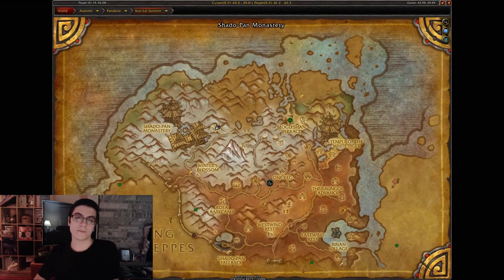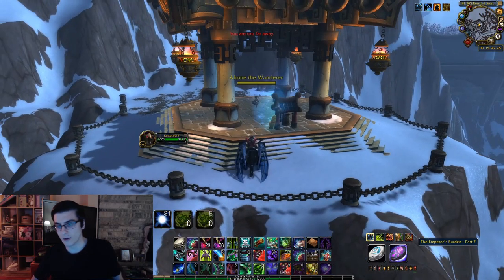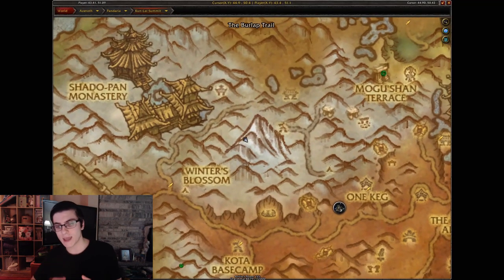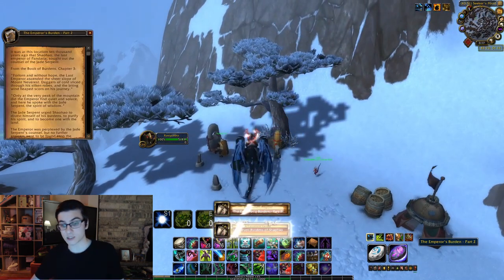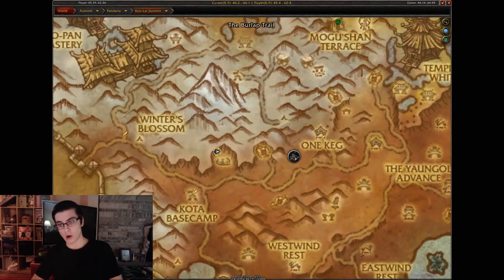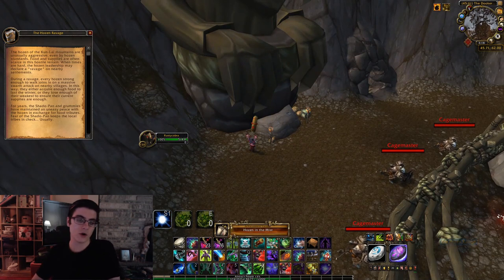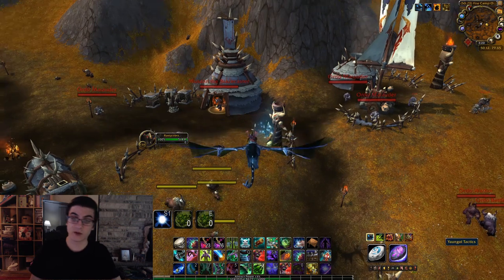Next one is going to be east of the Shado-Pan Monastery, near this shrine where a rare spawn can sometimes appear — you'll have Emperor's Burden Part Seven. Next one is on top of that giant hill in the middle of Kun-Lai Summit, not all the way at the top. Right there — that's actually Lorewalker Cho just chilling and drawing on his rock — you have the Seven Burdens of Shaohao, Emperor's Burden Part Two. Next: head to this little gladiatorial arena where Chompy the yeti is, and right by the big Hozen statue you'll have the Hozen Ravage scroll.